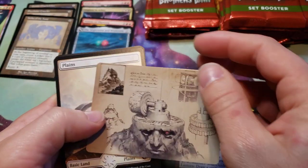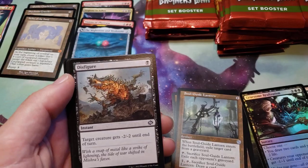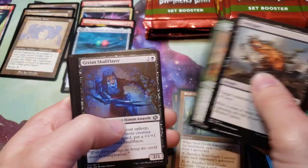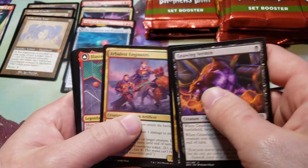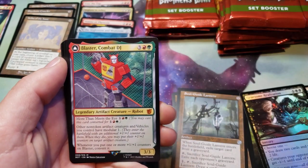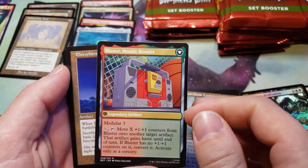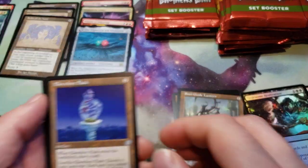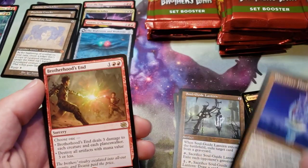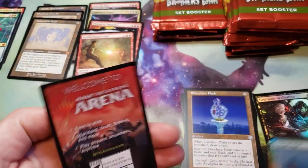We got a Schematic Millstone art card, Full Art Planes, a Blaster Combat DJ — which transformed is Blaster Morale Booster. We got an Elsewhere Flask, Brotherhood's End for a rare, and a Fog of War for a foil.